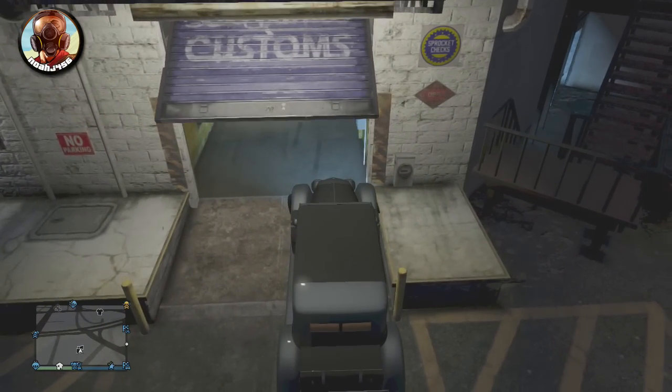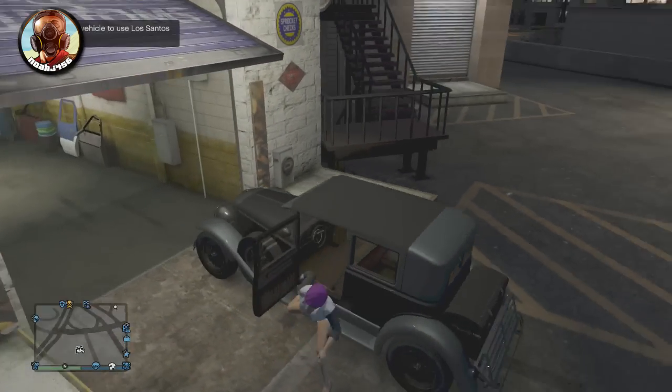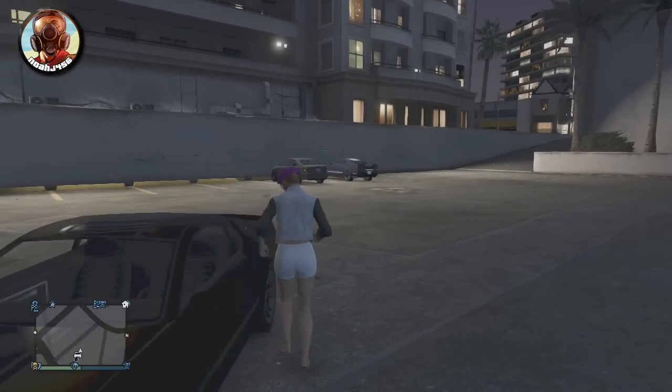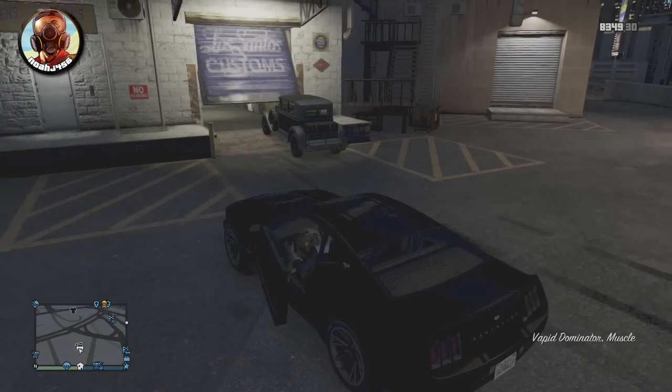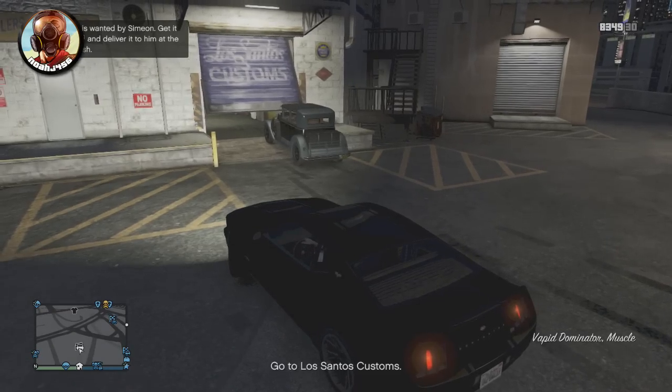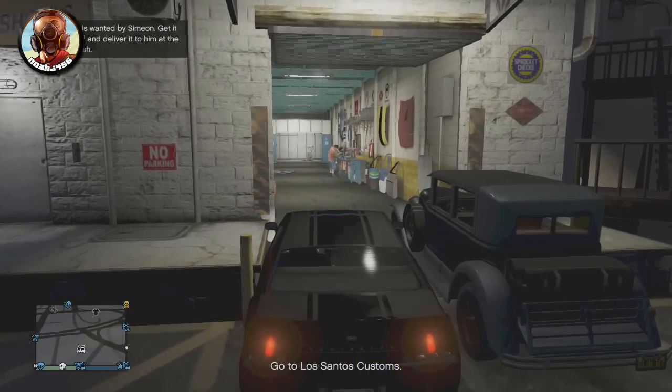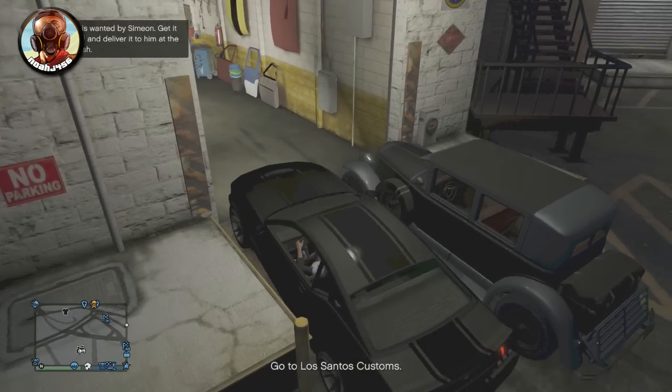The first step to doing this is going ahead and blocking off the garage door with one or two cars. We chose to use two cars in this situation, but you can use one — you just need to park it sideways. The only reason you're doing this is to keep the door open and also stop the clones from walking outside, because they will just randomly walk around and eventually wander outside if that door is open.